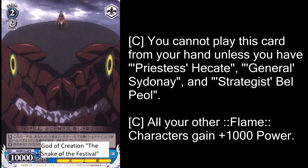Good old Snake Face — you can only play him when you have three very specific characters in play: Priestess Heikade and Strategist Belpeol, both back row characters, so it should be pretty easy to get him out most of the time. Except Heikade is pretty useless before level two, so a lot of the time you'll just want to hold a Heikade in your hand and then drop Heikade and General Sydney at the same time, and then drop God of Creation. If you can manage to do all of this, he's a 10,000 two-soul attacker and gives all your other characters 1,000 power.